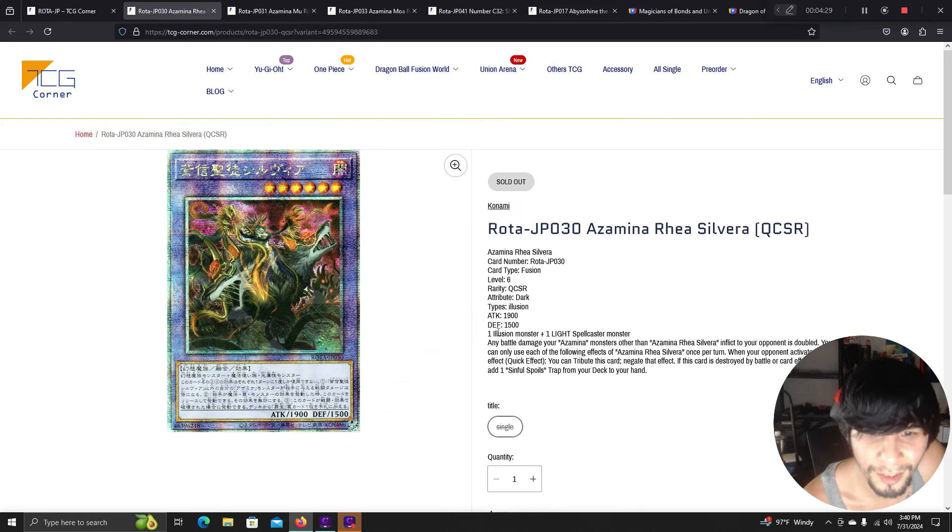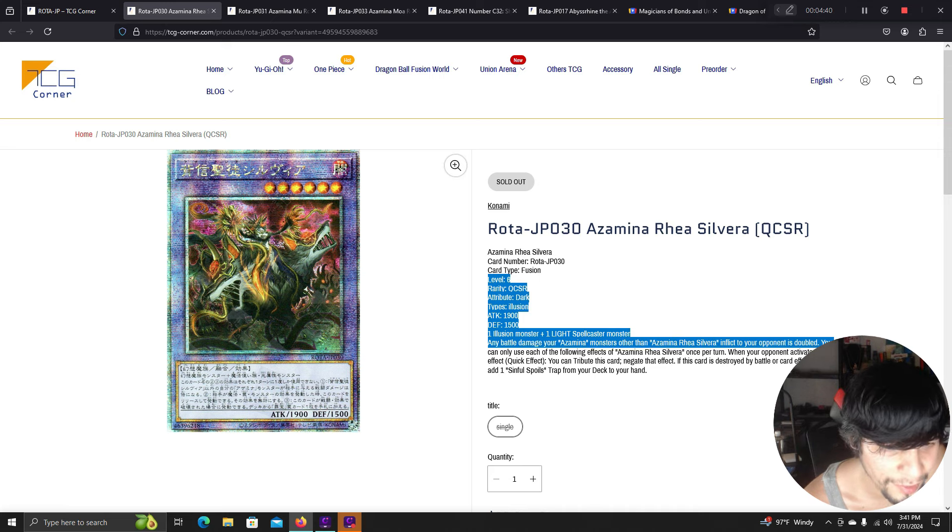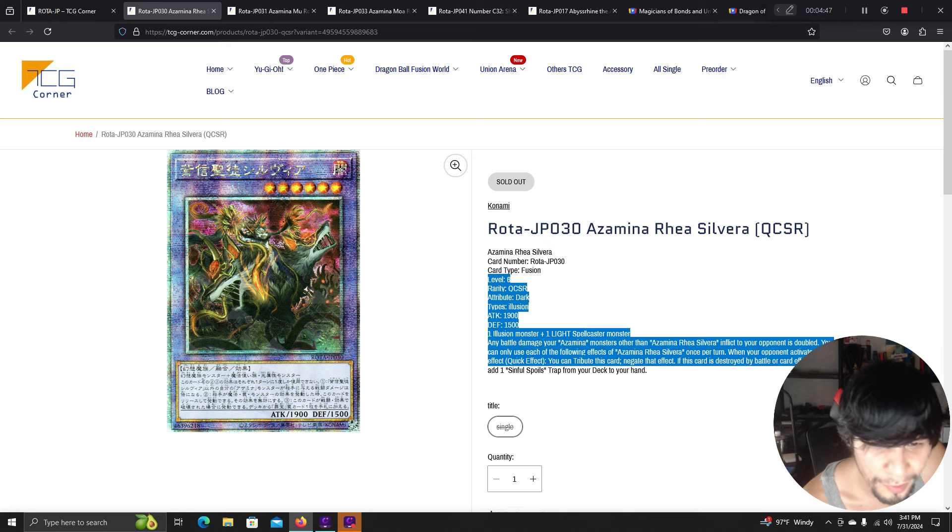This level 6 illusion monster requires one illusion monster and one light spellcaster monster — possibly White Wood support. Any battle damage your Azamina monsters other than Azamina Silvera inflict to your opponent is doubled. Once per turn when your opponent activates a card effect, quick effect: you can tribute this card to negate that effect. If this card is destroyed by battle or card effect, you can add one Sinful Spoils trap from your deck to your hand.